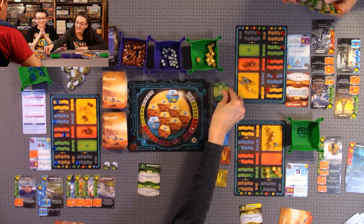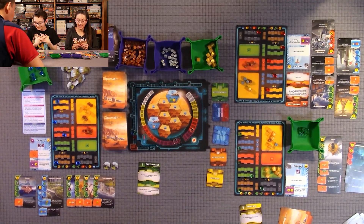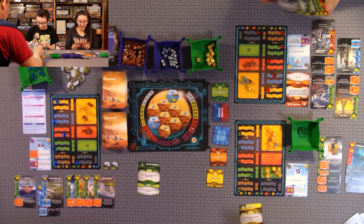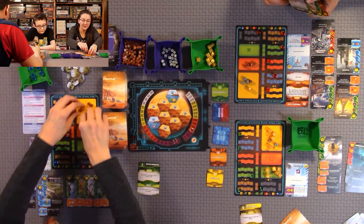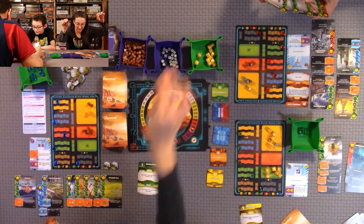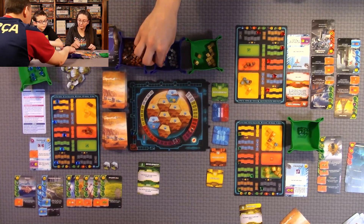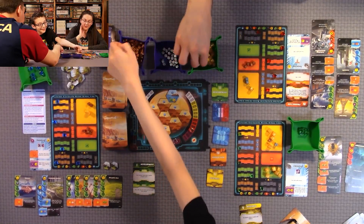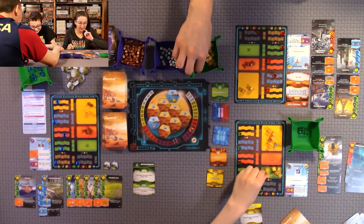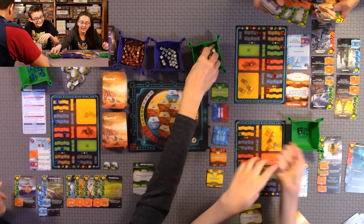Next round: Quentin chose Development, Anthony chose Production, and I chose Research. For Development, I get to play one green card at three mega credits less. I'm doing a card that costs 12 and produces two plants. For Production I get four mega credits and nine for my TR rating, plus two from those symbol cards. Three heat as well.